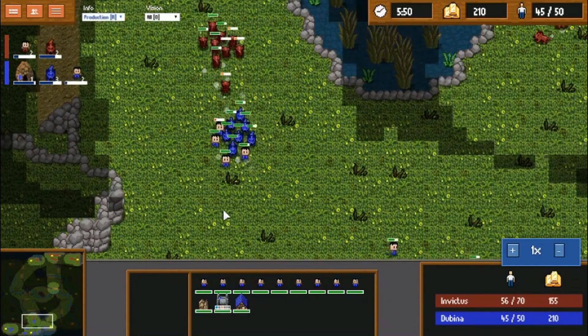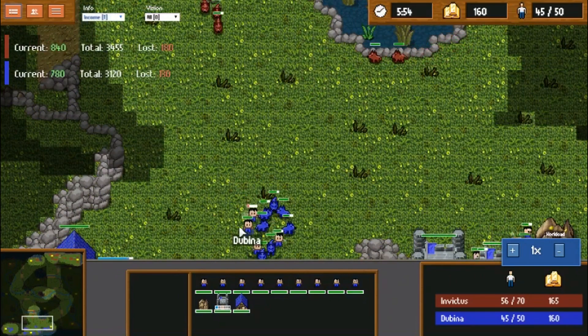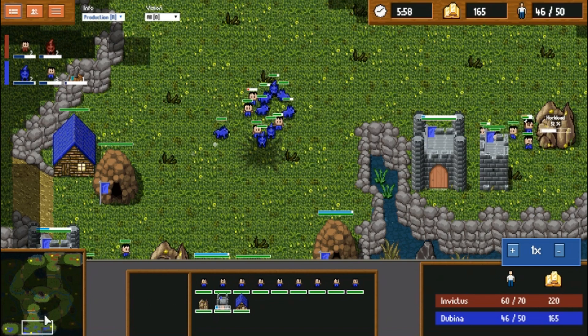And force Dubbina to tech switch to dragon while he macros behind it. Killing that tower wasn't really the best move — it did cost him four wolves to zero. The gold loss is in Dubbina's favor, along with the economy still.